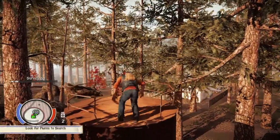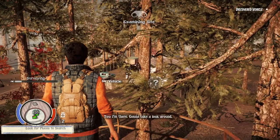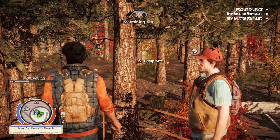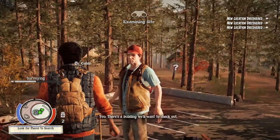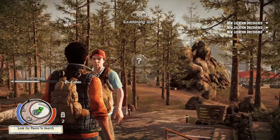To do surveillance, you want to hold the left trigger and then all of these circles with question marks will appear. Then you want to hover your cursor — pretty much your crosshair — over it and wait till the circle fills up, and then you'll survey that area. You need to do that for all of your surroundings, 360 degrees around your character. Just look around for question marks and finish surveying.